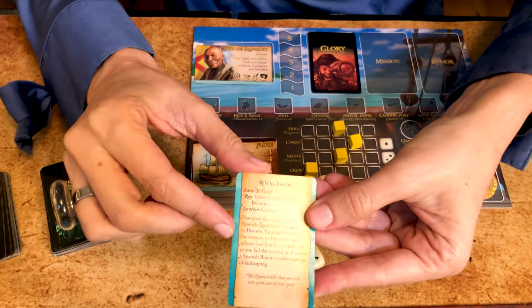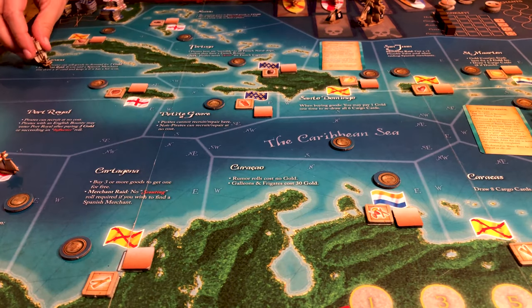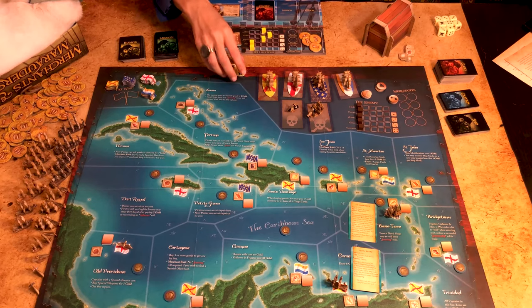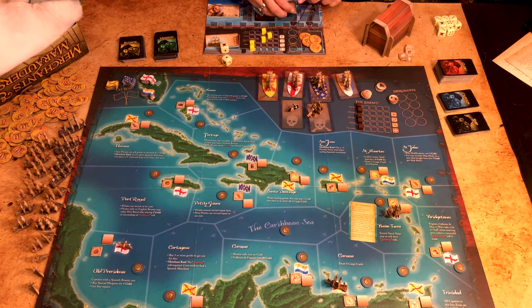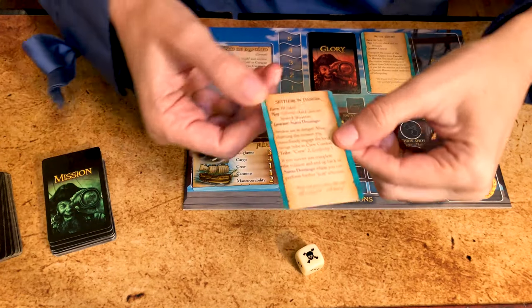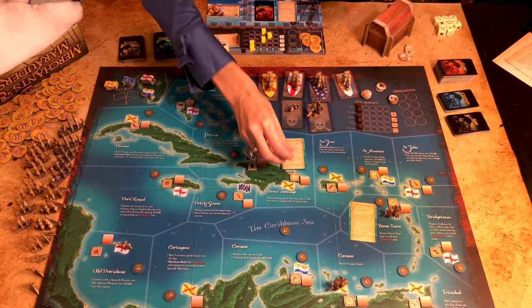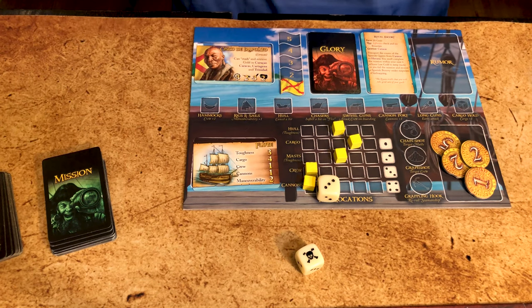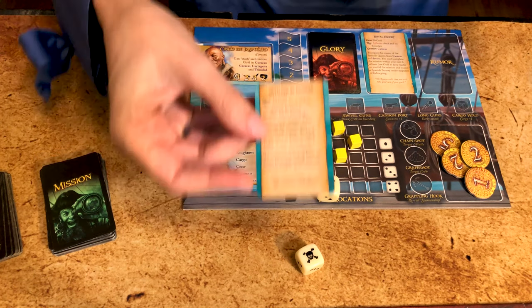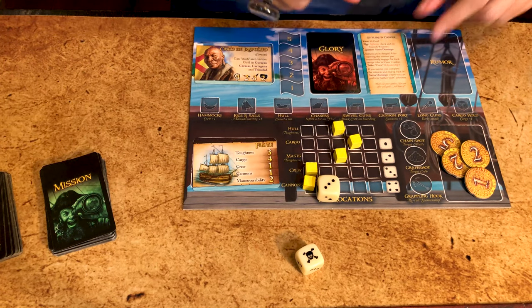For instance, for the royal escort mission you have to transport the cousin of the Spanish queen from Caracas to Havana in the next six actions. To claim it you need an influence check and no bounties at all. Once a mission is claimed, put it face up on your player board and draw a new one. In this example, if you succeed you gain 20 gold, but if you fail you receive a Spanish bounty as you are suspected of kidnapping. You can only have one mission at a time, and you can discard the previous one upon claiming a new one. When you complete a mission you gain a glory point and a glory card.